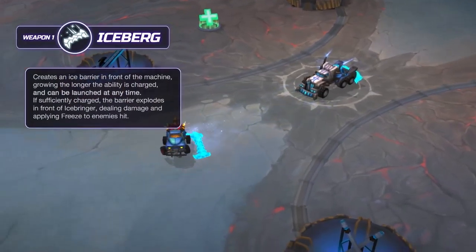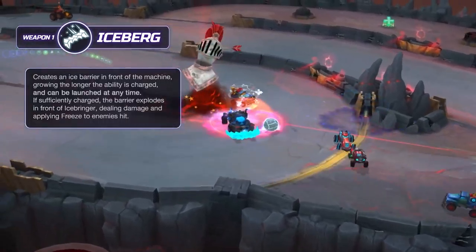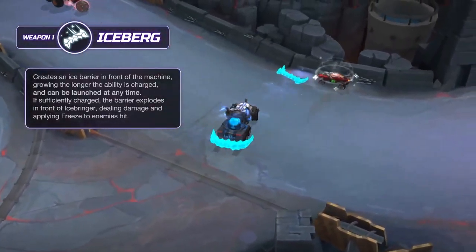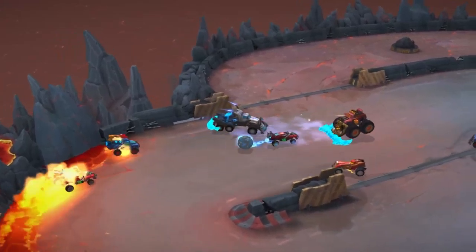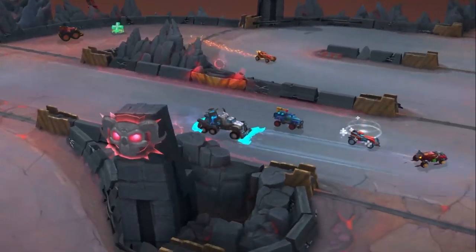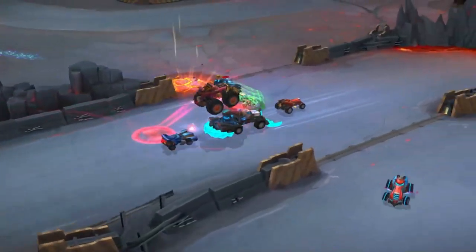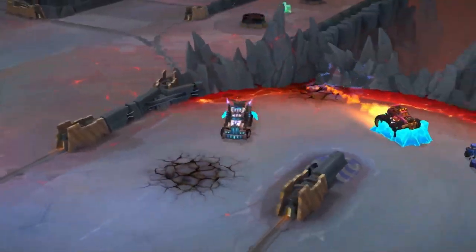Icebringer's weapon one is Iceberg. Just like the ice blocks on the ocean, when you first see it, it's small. But wait a bit, and then the whole thing will appear and scare you. As this big piece of ice charges, it grows, and as it reaches its maximum size, it can hit more targets. It will push, explode, and freeze them for a moment.